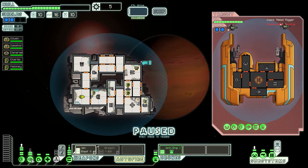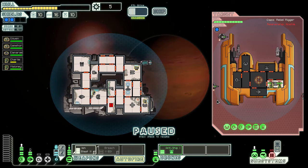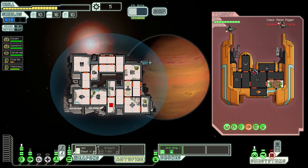Of course we attack and activate our drone. We power down oxygen and medbay to get the teleporter up, and beam our crew in. The shields are down.